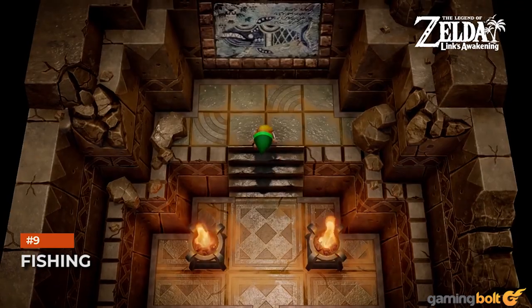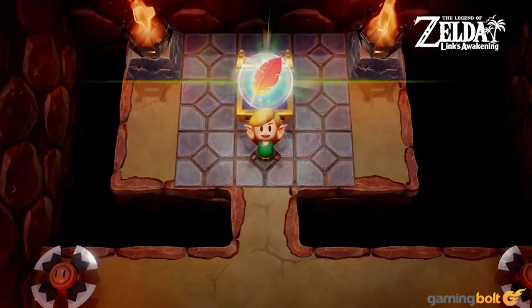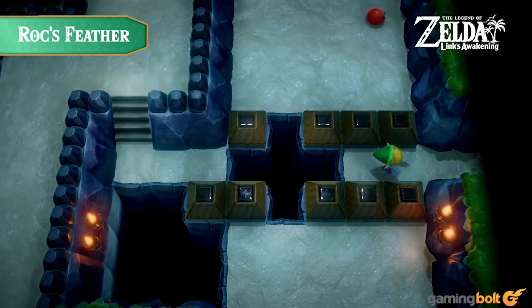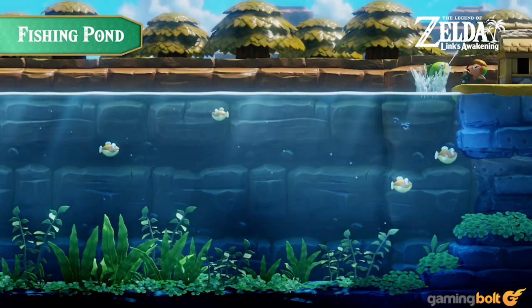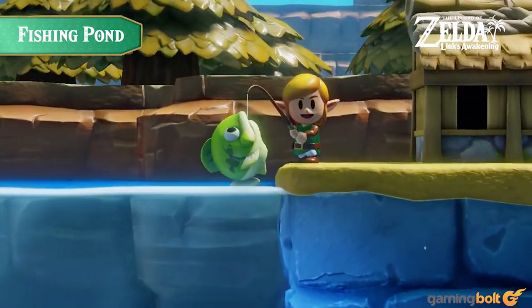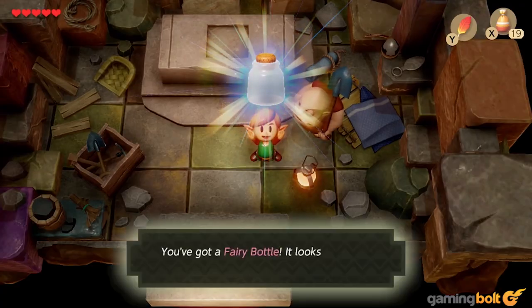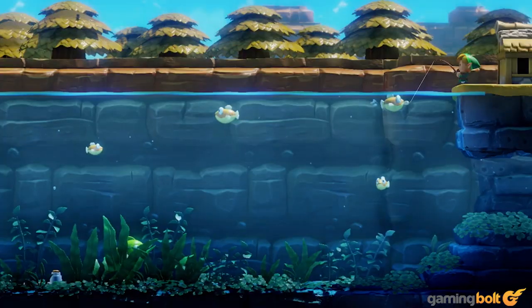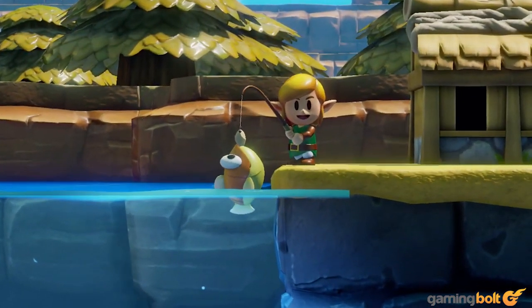Fishing. Fishing is another minigame in Link's Awakening — one that you can largely ignore — but it rewards you with some interesting stuff. For starters, there's a heart piece here as well, and you can also net some extra rupees. Meanwhile, at the bottom of the lake there's an empty bottle you can use to store fairies, which come in extremely handy when you're low on health. So take some time out from your quest to awaken the Wind Fish and do some fishing in Mabe Village.